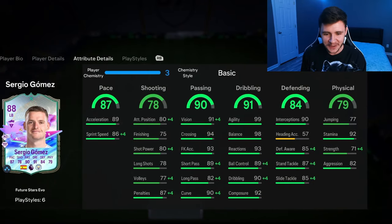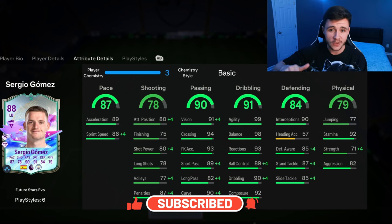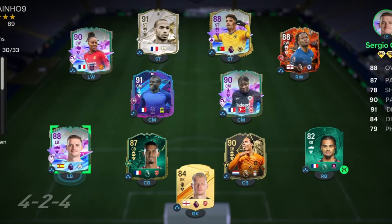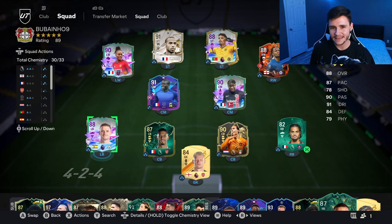As always, boys, if you guys enjoy these FC 24 player reviews, go ahead and leave a like on today's video and also consider subscribing to the channel if you are new. This is the team we're gonna be using in Foot Champions to test out the new Sergio Gomez card. We're gonna test him out as a left back, left mid, and then also as a center mid in the 4-3-2-1 and 4-4-2. I think the card is gonna be really good in a lot of different positions. Let's go ahead and jump into game number one.